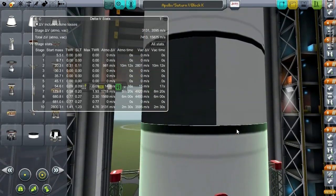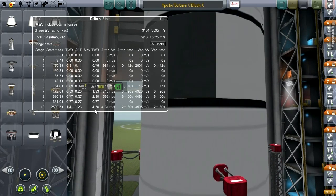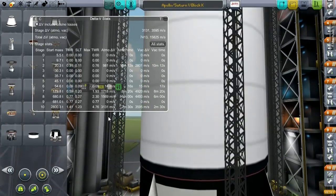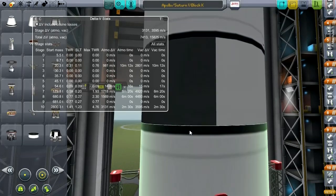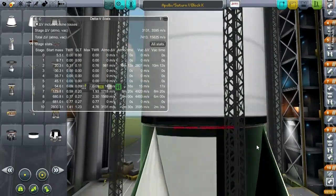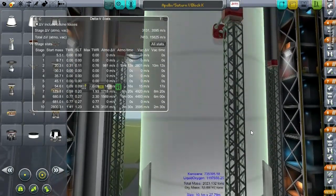The thrust-to-weight ratio at the end is 4.76, which is why they shut down the center engine in the first stage partway into flight — because they didn't want the g-force getting above 4. I can't actually do that because the 5 rockets at the bottom are actually one engine, but I'll simulate it by cutting power to 80% once I'm at altitude.